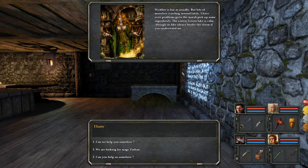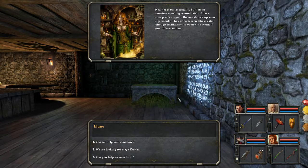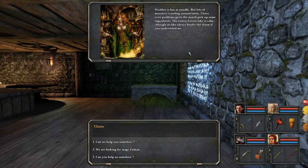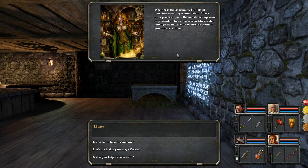'Some interesting news around lately. Weather is bad as usually, but lots of monsters crawling around lately. I have even problems going to the marsh to pick up some ingredients. The Easton Frozen Lake is calm.' Sorry, I was trying to hold it together. So reading this is kind of a highlight for me of playing this. I find the broken English endearing, honestly, but it is a challenge to read sometimes. 'The Easton Frozen Lake is calm. All tough — it's like silence. Be over the storm if you understand me.'